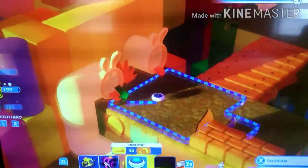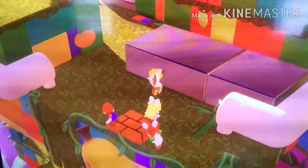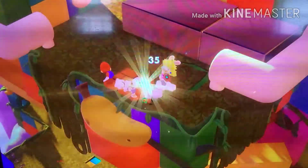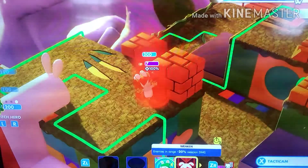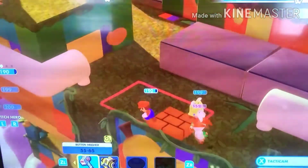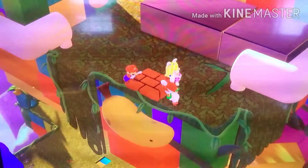Have Rabid Peach go through there, run into him, and then go behind there. Shoot him — 35. Turn on Super Barrier for Rabid Luigi. And then have Mario try to hit him. Yep, 26 damage. Enemy turn.